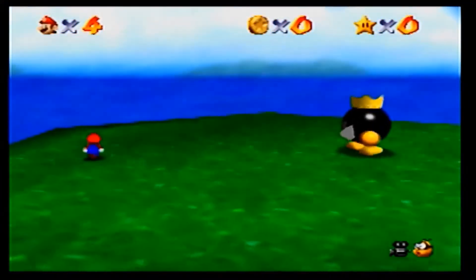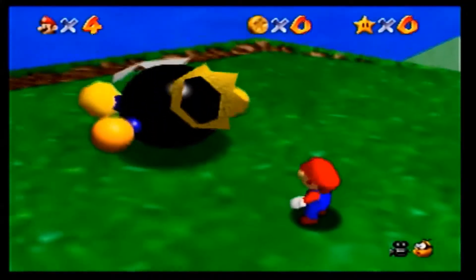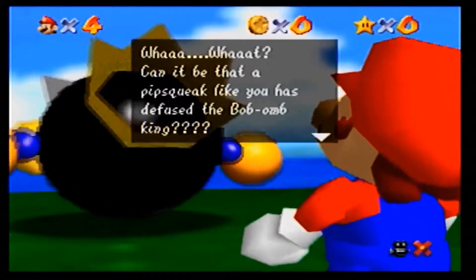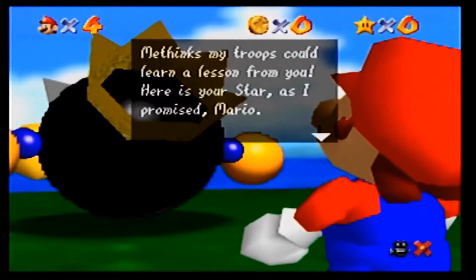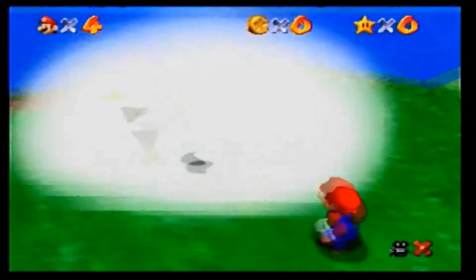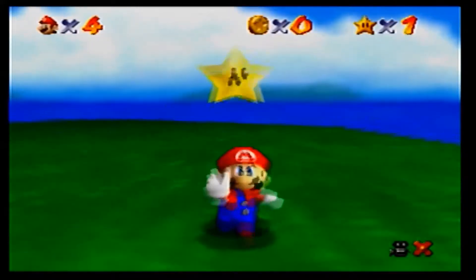Can it be that a pipsqueak like you has defused the Bob-omb King? You might be fast enough to ground me, but you'll have to pick up the pace if you want to take King Bowser by the tail. Here is your star, as I promised, Mario. If you want to see me again, select this star from the menu. Farewell. There we go! We got our first power star in the whole entire game! Woohoo!